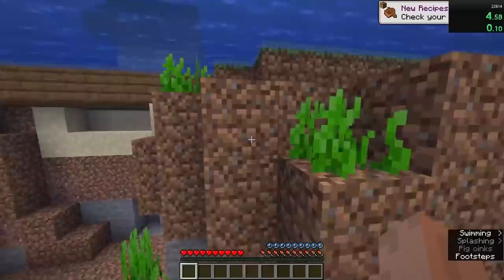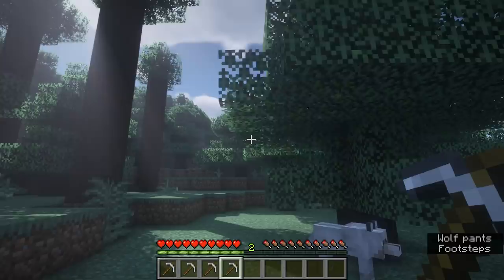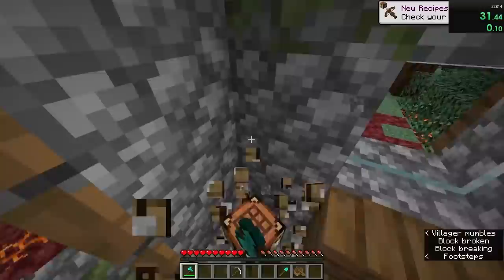The world spawn was right next to a spruce village — nothing out of the ordinary. The first house he went to was a blacksmith, and in his chest laid 3 iron pickaxes and 4 diamonds. The next house contained a chest with 6 logs, which FV used to make a diamond axe and shovel. Right next to the house was a ruined portal, and its chest contained 27 iron nuggets, 5 obsidian, and a fire charge, along with having a gold block on top.